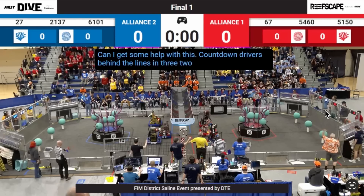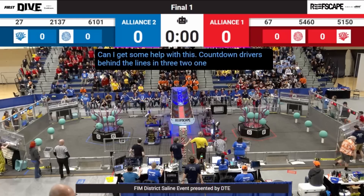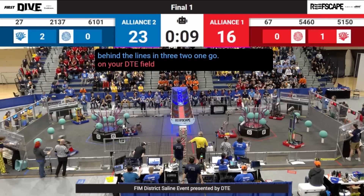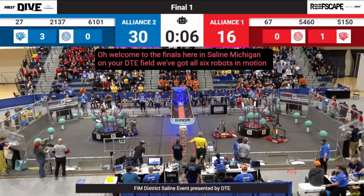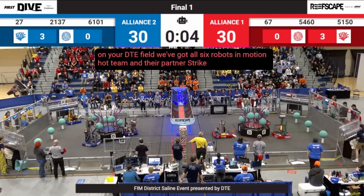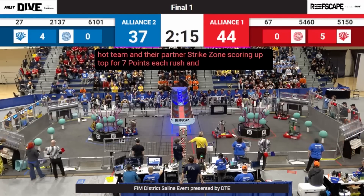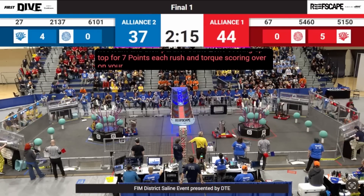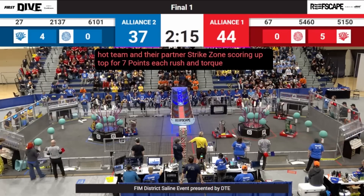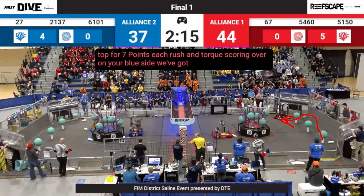Let's take a look into the Autons for both of these alliances. We see 54-60 is actually going to miss their first Coral here, and that causes their Auton to go a little crazy and prevents them from getting as high a Coral potential as we've seen in other matches. Also, 21-37 is dropping their Coral — they just barely missed it. That's going to prevent them from getting an Auton lead, which is something the Blue Alliance would have really loved against this insanely good number one alliance. Watch 54-60 just drift at the end of Auton — I don't really know what's happening there.